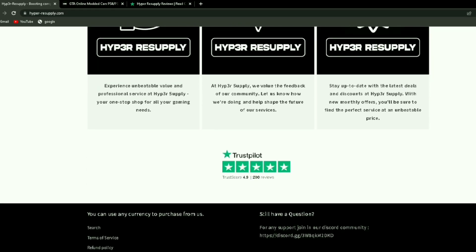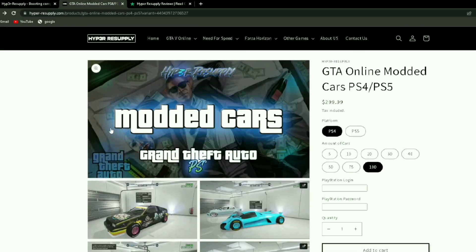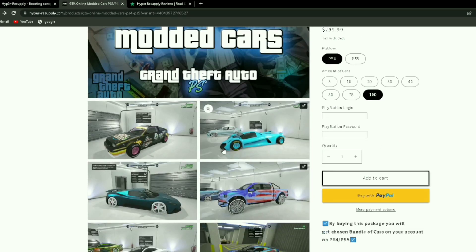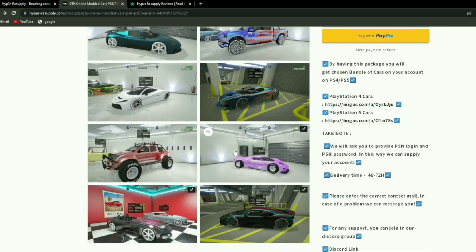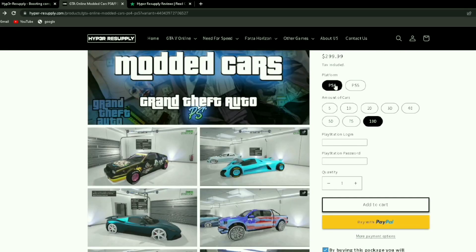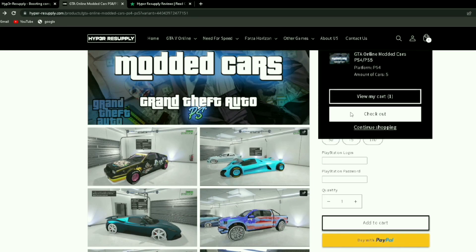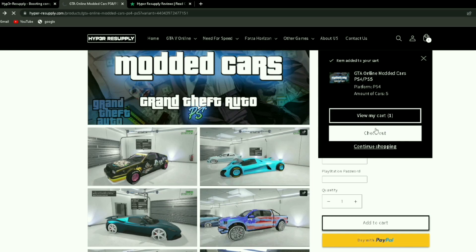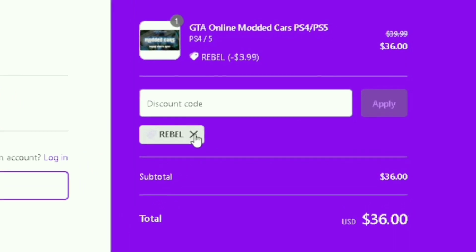HyperResupply.com has 5-star reviews and is a verified company with verified reviews. You should buy it from HyperResupply.com. They sell modded accounts, money boosters, and modded cars for old gen and new gen. You can buy an account that has over 100 vehicles, over 1,000 modded cars. If you want to save even more money, go to checkout and use code REBEL for 10% off your next order.